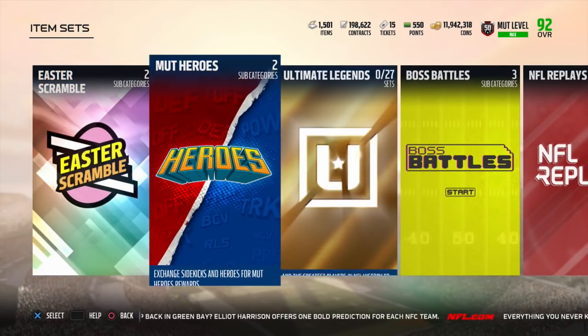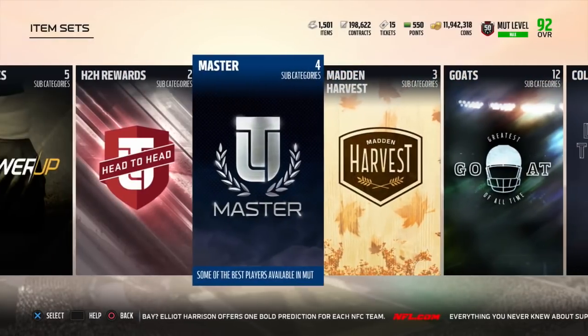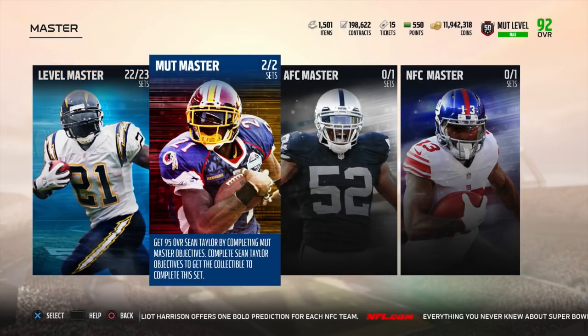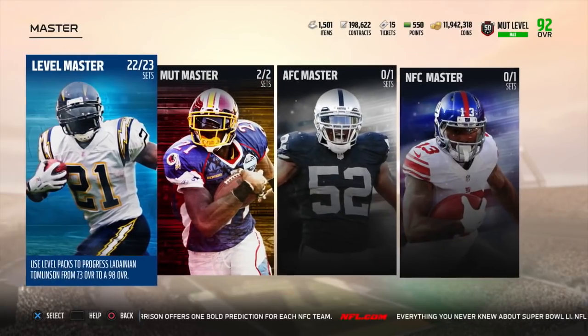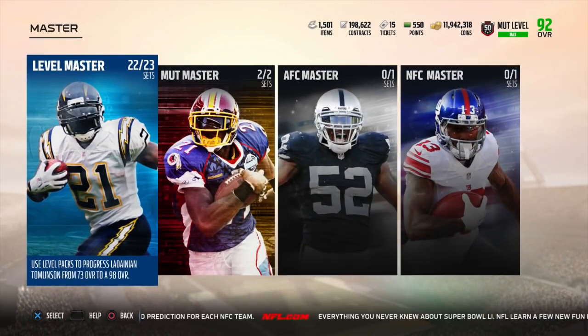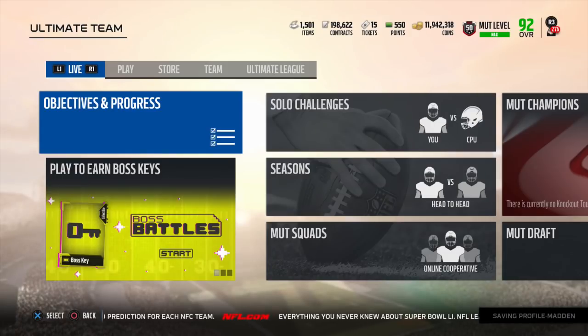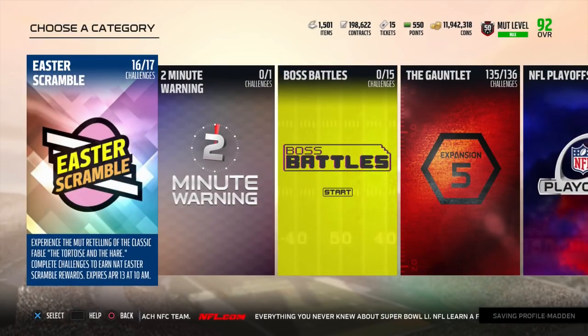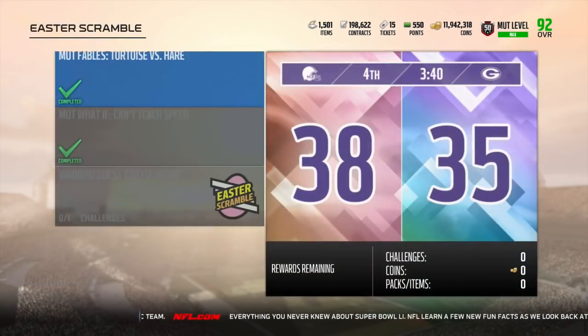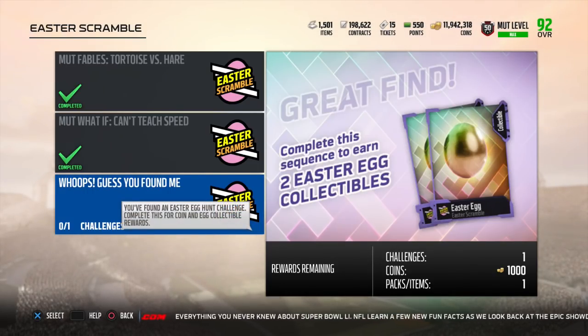If we go ahead and look all the way to the right-hand side in sets, we're going to find the master tab right in between Madden Harvest and the head-to-head rewards. Inside the LT set, you will find an additional silver token exchange for one Easter egg. And then we also have one hidden in plain sight — it's inside the Easter Scramble solo challenge main set, where we have an additional two eggs to get.